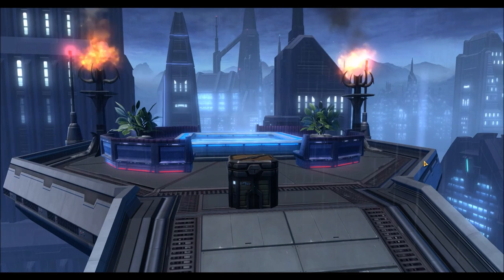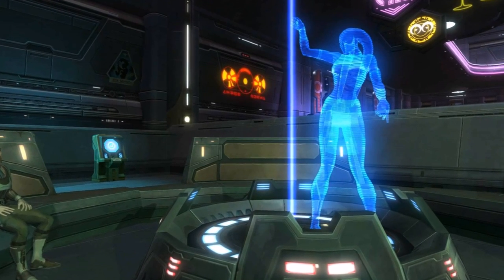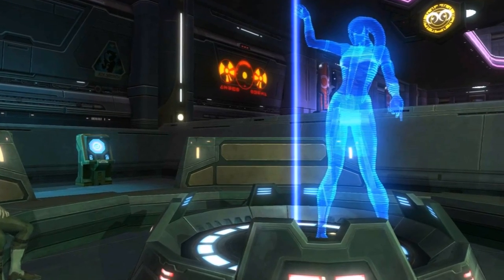These new items are called the Polymorph Toys. What they do is morph you into a certain costume. Right now we have two costumes that were added: the Cantina Dancer costume and the Rishi Bird costume. It basically transforms the entire model of your character into that.